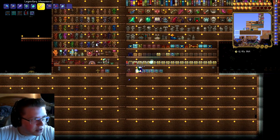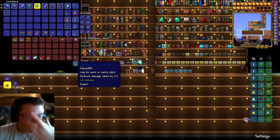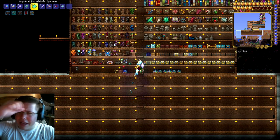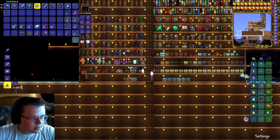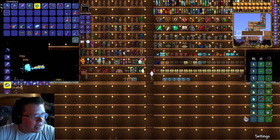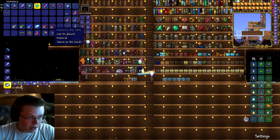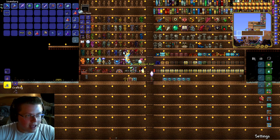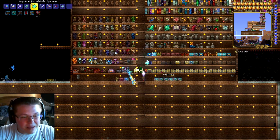Another thing - and this is actually one of the biggest things in the game - is the final mining item, the Drill Containment Unit. It's crazy good. It requires 40 Luminite, 40 Chlorophyte, 40 Shroomite, 40 Spectre, 40 Hellstone, and 40 Meteorite. So if we make that - it is a mount.